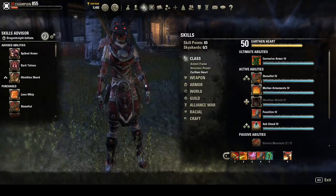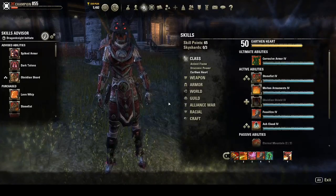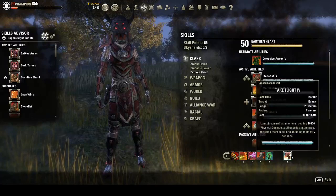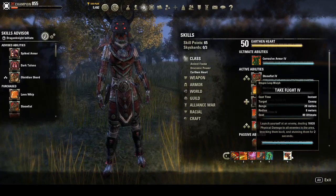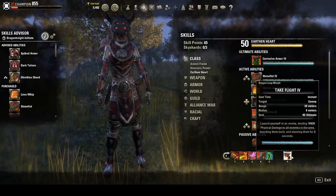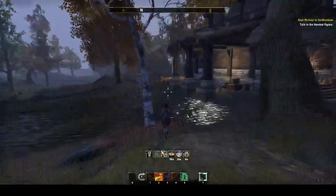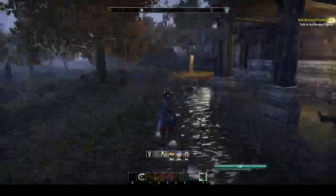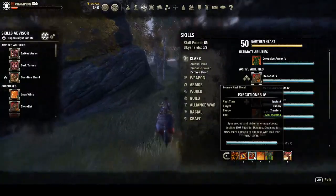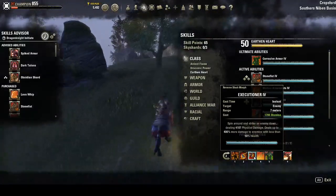Food-wise, it's up to you — what you're most comfortable with. I'm using Lava Foot Soup. My Mundus is set on the Warrior. Basically, the whole point of this build is my Leap costs 80 to get. I'm pumping out ult basically — especially when I spam my Executioner. Even if it's not killing, it's gonna be pumping out ult like crazy.